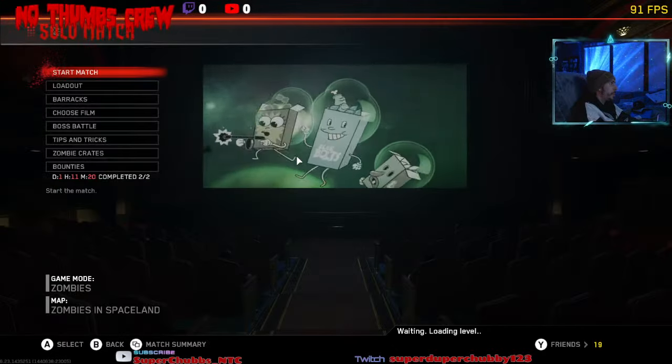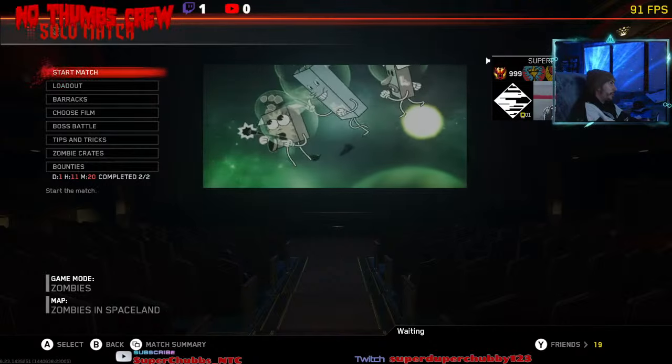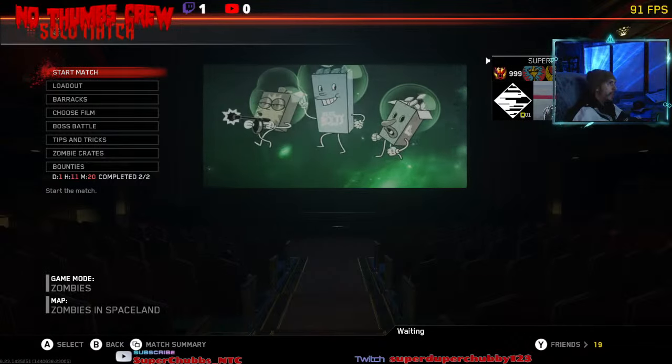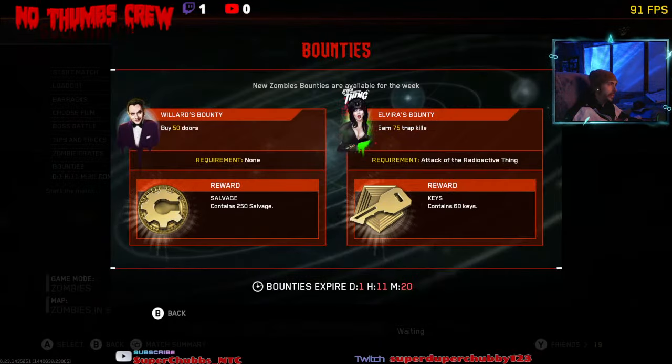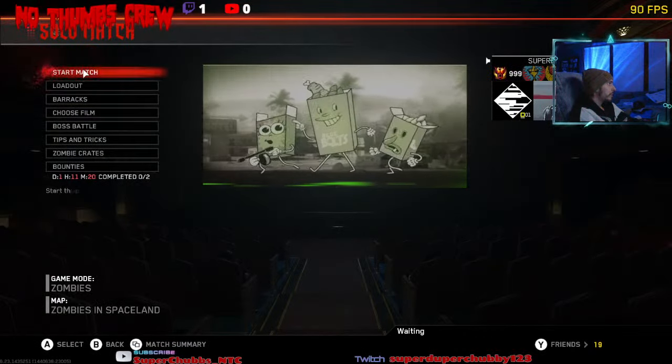Skip all the intro right away. Now you're back in a solo lobby again immediately. Go ahead and press eight and nine on the number pad, then go back and start match.